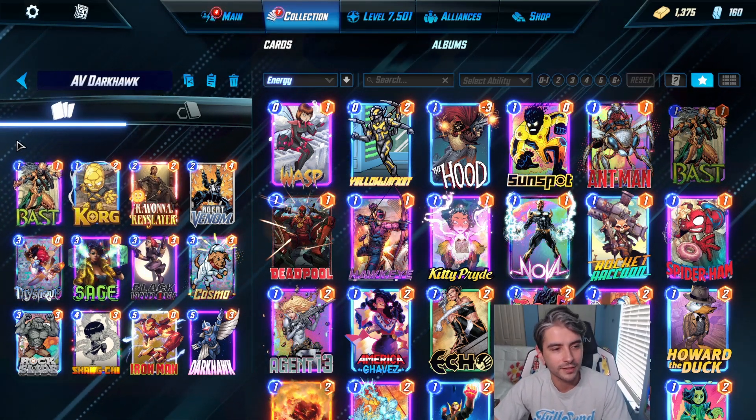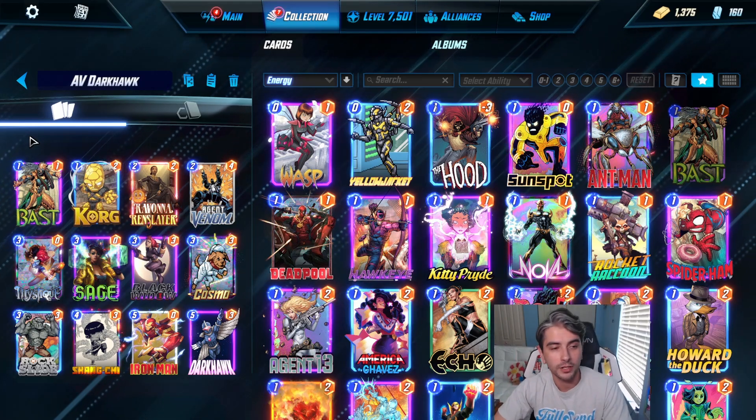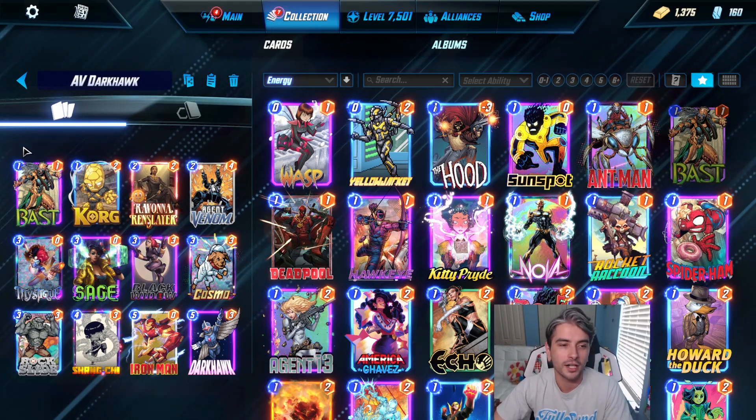Agent Venom only affects cards in the deck. Bast will at least get those cards in our hand to a 3-power. And Ravonna is there in case we still have those low-cost cards that we just want to play a little bit cheaper. Deck list is down below in the description. Check out my channel for more Marvel Snap deck lists.